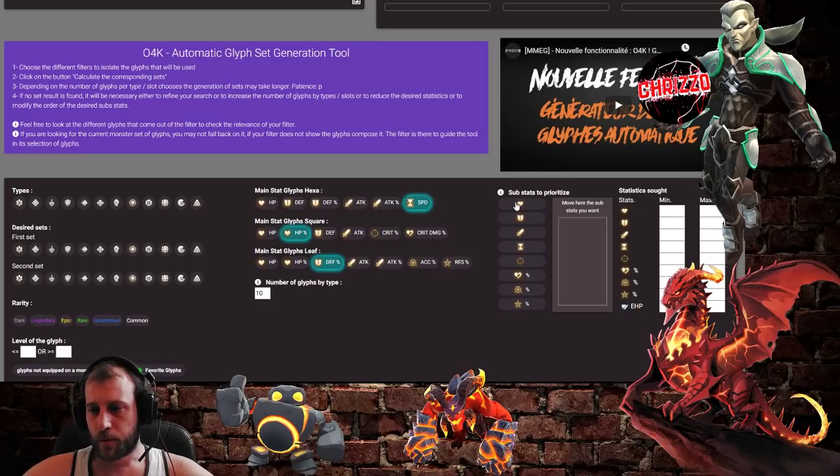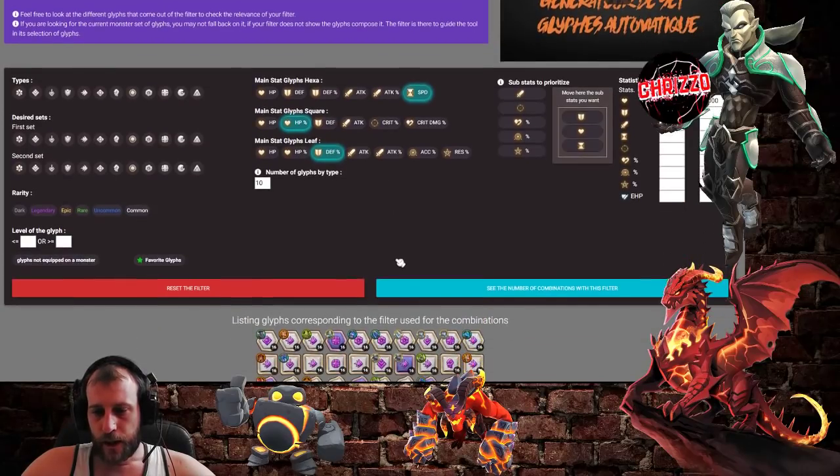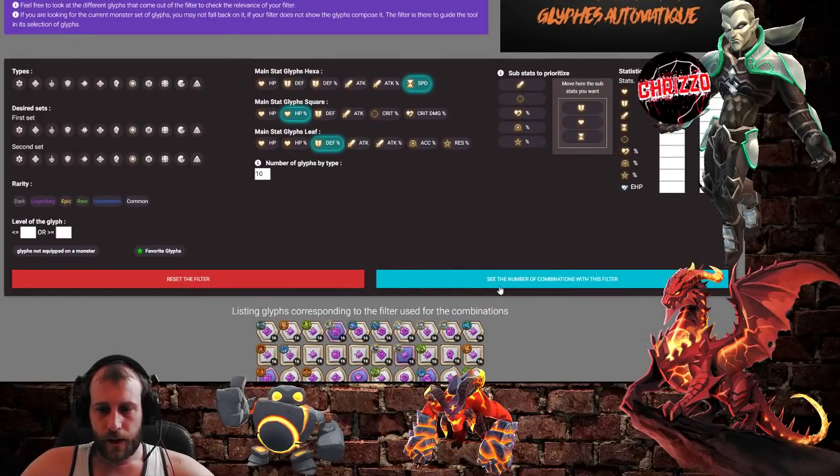You can go ahead and put in priorities like defense, HP, and speed. Then you can set the stat min and max values — let's say 15,000 and not over 20,000, then 1,000 defense and so on, however you want to do it. Then you scroll down and hit 'see number of combinations with this filter.'